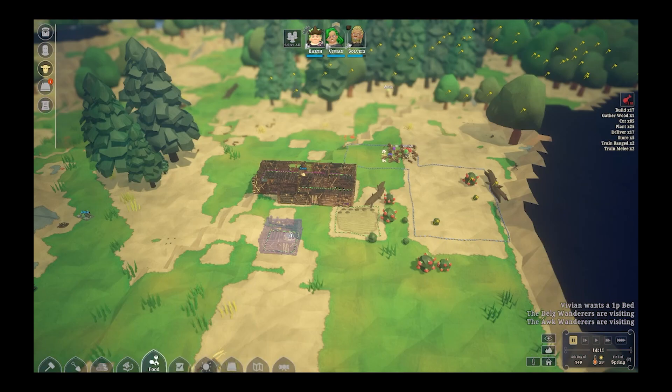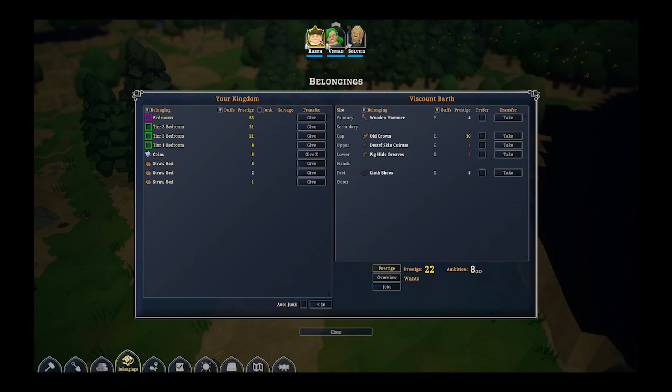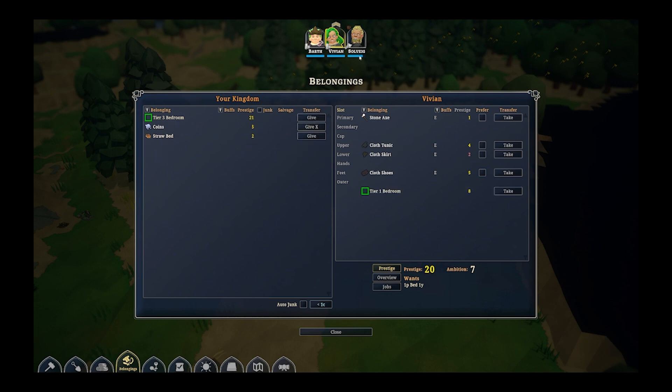The last thing I want to mention is talking more about their Prestige. There is a Belongings tab at the bottom that will tell you exactly how much each person wants and how much they have. Your Prestige right here in yellow is what they have, and the Ambition is what they want. So they're going to remain happy until you start growing your kingdom and they start wanting things. Making sure that they own those specific wanted items in this page is going to be a lot easier than just trying to equip the item or selecting the bedroom. So we're going to give our main guy the biggest bedroom.